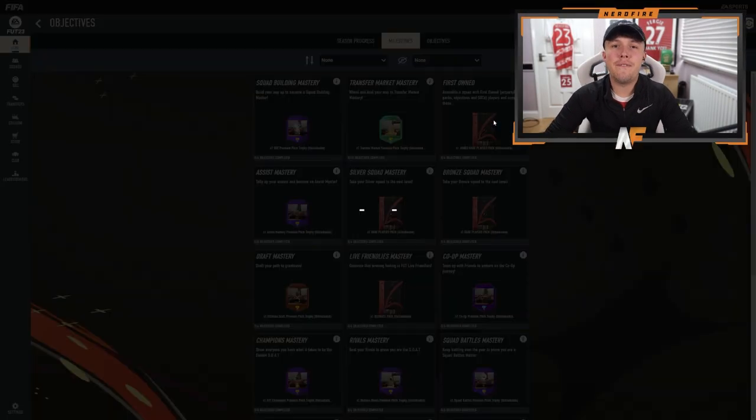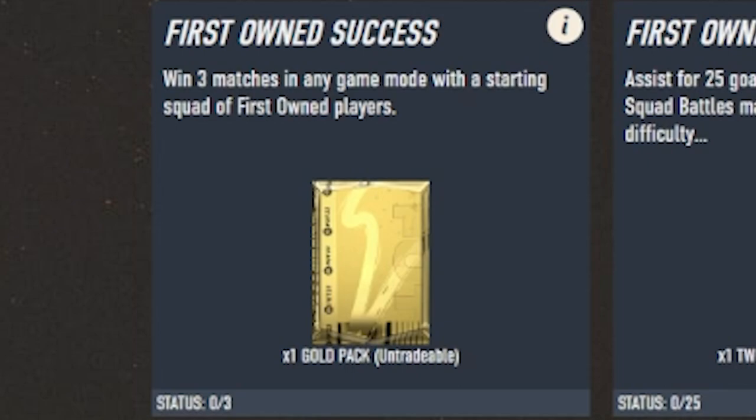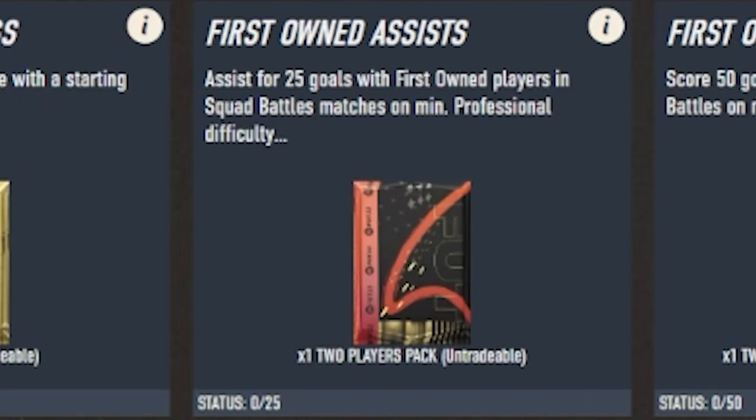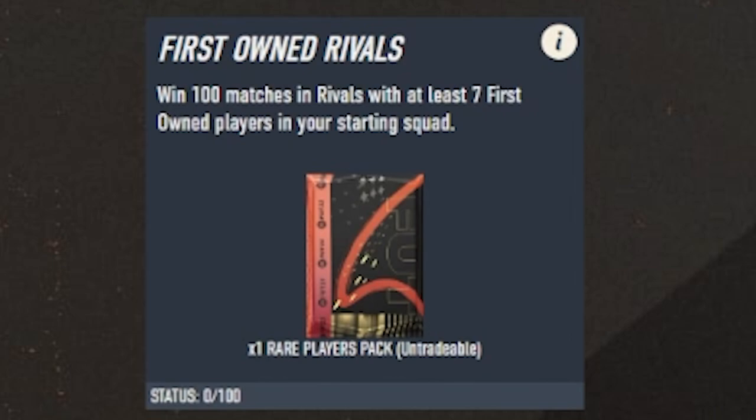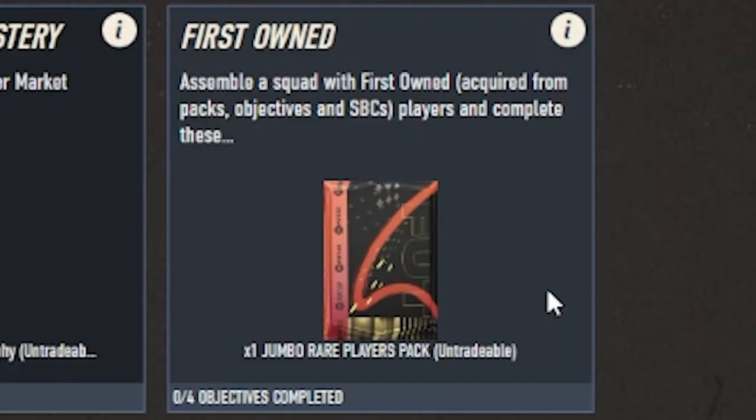That's pretty much all the easy ones done. The rest require either division rivals, squad battles, or FUT Champions. The next one is the First Owned objective. The four challenges are: win three matches in any game mode with a starting squad; assist for 25 goals with first owned players in squad battle matches on minimum professional difficulty; score 50 goals with first owned players in squad battles on minimum world class difficulty; and win 100 matches in rivals with at least seven first owned players in your starting squad. For completing that set you get a Jumbo Rare Players Pack.